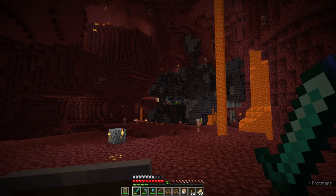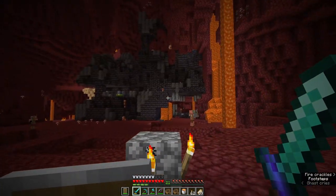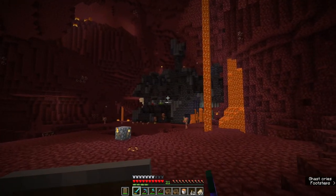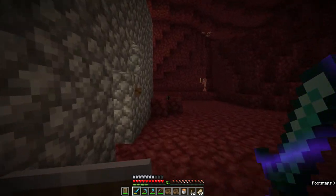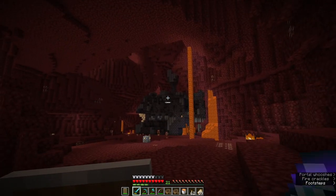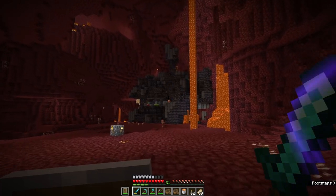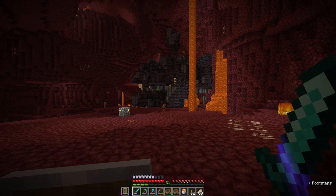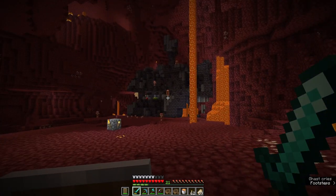We are going to go get those presents. We are doing this. I'm terrified. Are you terrified? You should be. So we're going to go over a couple of things with bastions before we go in there. Those things are essentially the difference between piglins and piglin brutes. Bastions are castle-like structures that generate in four random parts. There are bridges and hoglin stables, housing units, and treasure rooms.